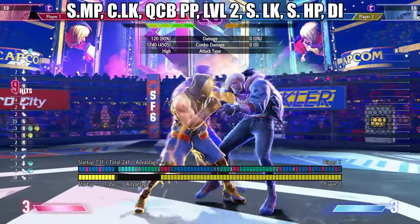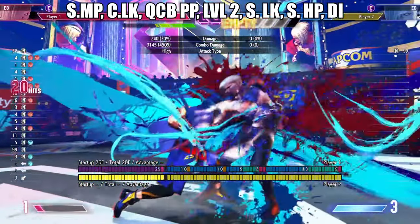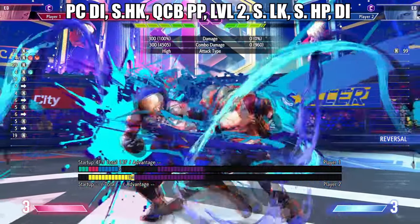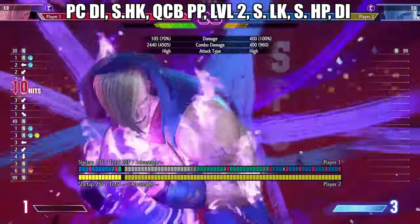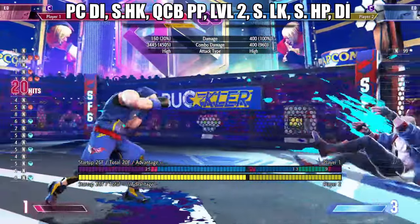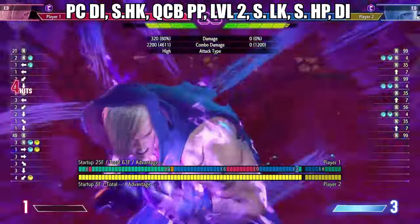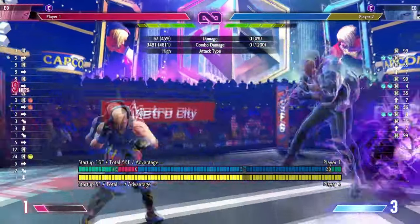Opponents with low drive gauge can be pushed into burnout by cancelling into a grounded level 2 and comboing into drive impact. This can be devastating versus someone who has tried to drive impact you. If you're a mad lad and want to give the optimal routes a try, here's an easy one to start with, but I find the others much more practical and important to get down.